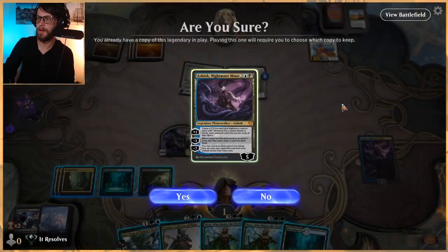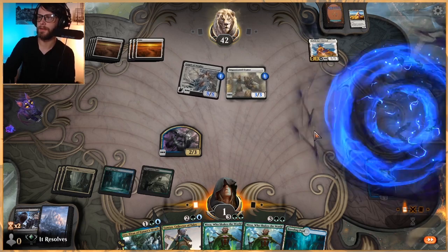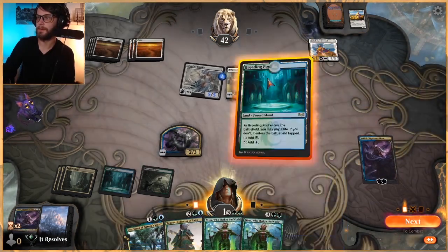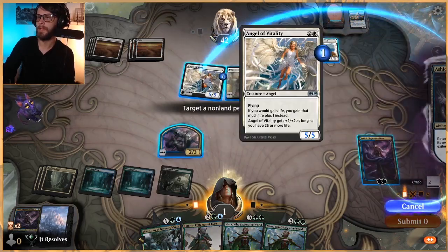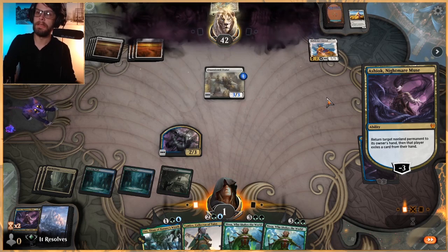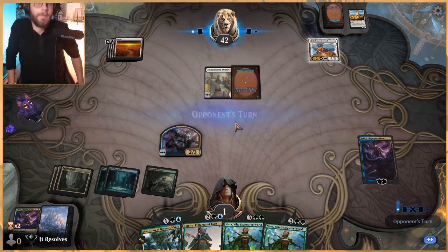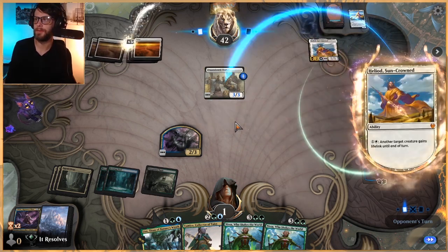I'm going to drop this Ashiok. This is a bit of an odd play, I understand. But I'm going to make them get rid of this flyer, which is pretty important for us. We don't really have a great way to deal with the flyer, which is why we're doing this. Now we block and it's not the end of the world. Next turn we have Uro or Nissa to kind of start clogging up the board even more.